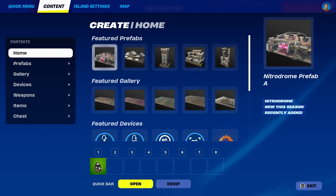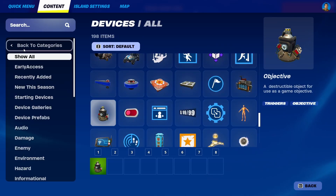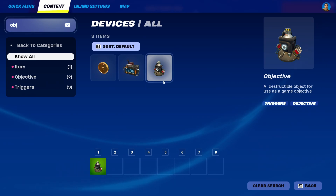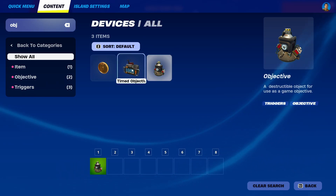I already have it selected here, but you can find it under Devices and simply search for 'objective.' Here it is — you have several options, but this is the one you're looking for. As you can see, it's called a destructible object for use as a game objective.